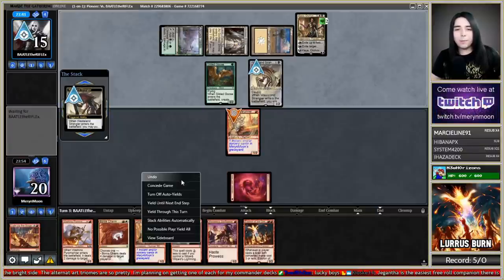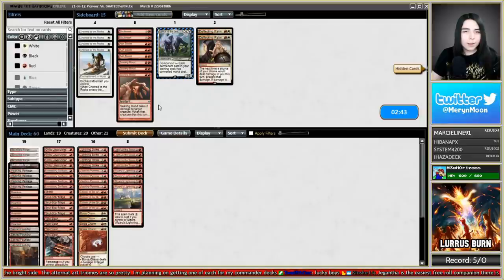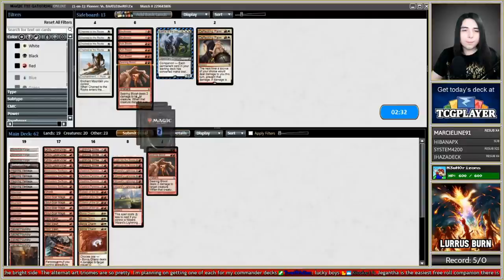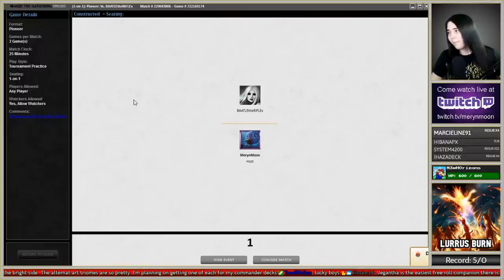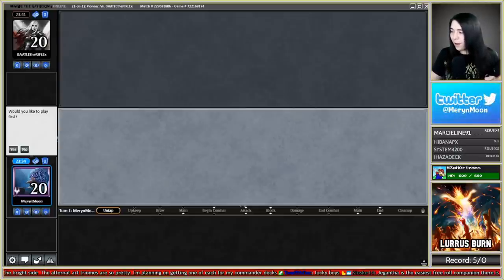I'm 100% screwed — going to scoop this one. Very far gone. They're going to have Siege Rhinos and stuff. Somehow they're still not a Yorion deck. What do I want against this? Maybe Chain to the Rocks. Deflecting Palm. Searing Blood kills their Mana Dorks. Wanting a couple Searing Bloods and a couple Chains. Mulliganing to five — giving away the good opener. Soul-Scar Mage is all I've got. They're stuck on black-white without green mana. Charming Prince is okay.